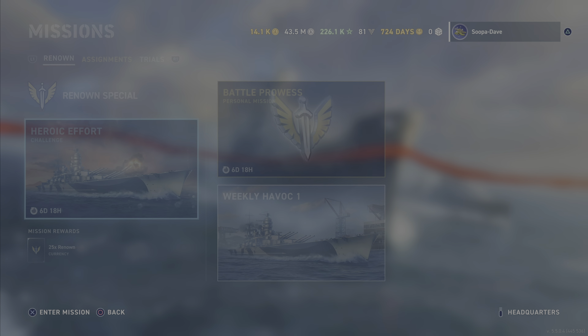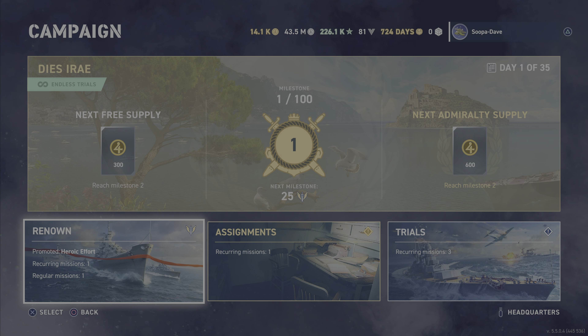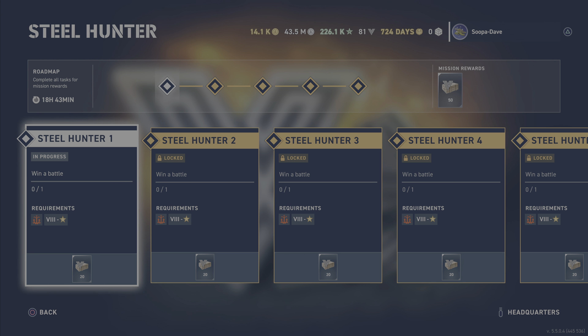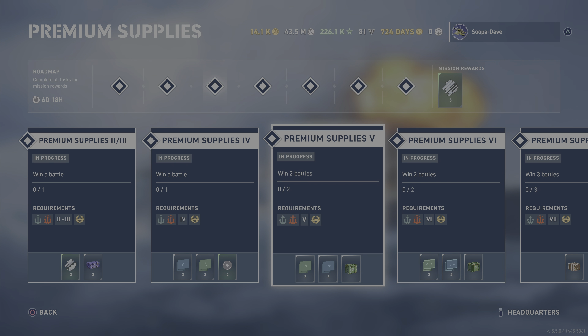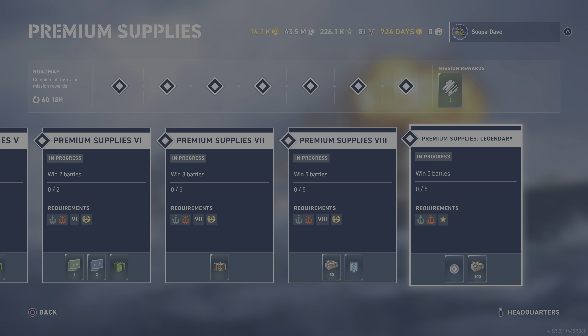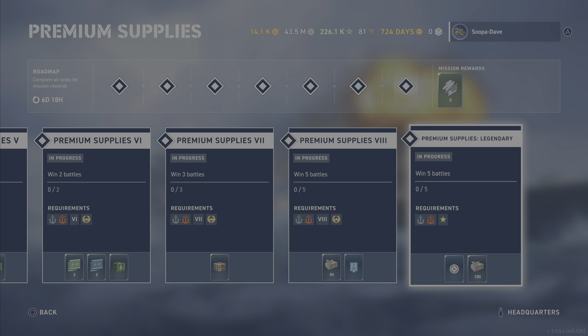For Renown it's the same as always — your normal every deal. We do have a new assignment: Steel Hunter, 18 hours to complete, and it looks like it's repeatable. In Trials, the new weekly deal rewards have changed — tier two and three combined, four and five give crates, seven and eight are now separated, and legendary is now only five instead of seven, which is actually pretty cool.